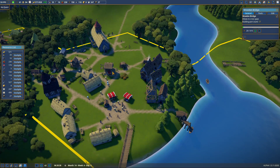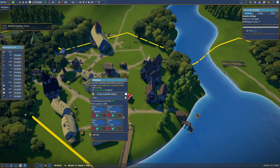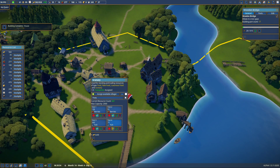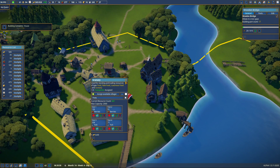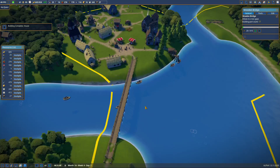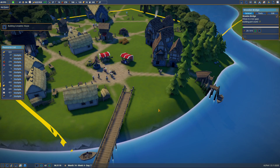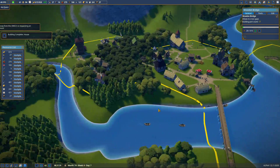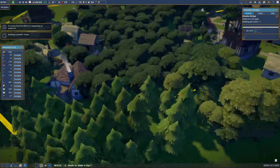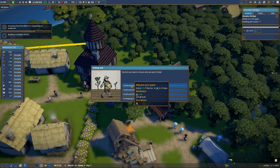I included two new mods to this build. One is large warehouses — they hold 500 in each slot, not 100. The other is free land, because I was done fighting with it. An envoy is here — please don't ask for cheese, because I don't have cheese.